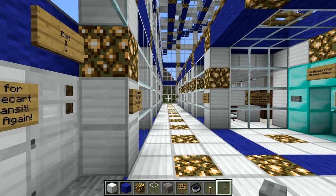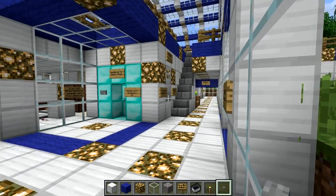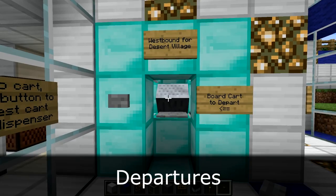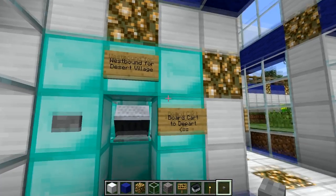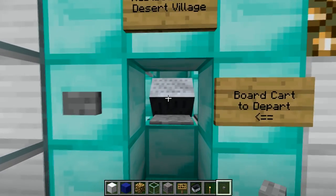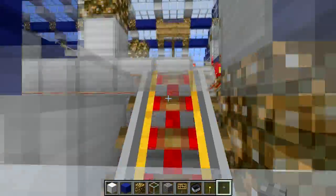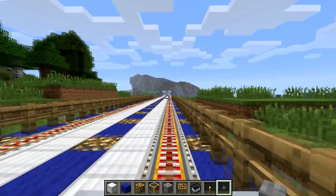There's a passenger walkway that wraps around the whole outer edge of the station. To depart, we need to look for a departure bay — and there's one right here. This is a westbound departure bay, and each departure bay is lined by diamond blocks, which makes them easy to find. Inside the bay there's a cart waiting for us. All we need to do is right-click on the cart and off we go. There's no need to push any buttons — it's fully automatic and easy to use.